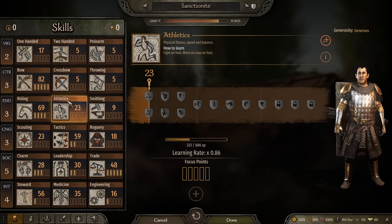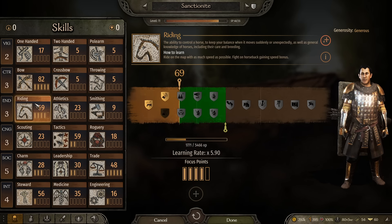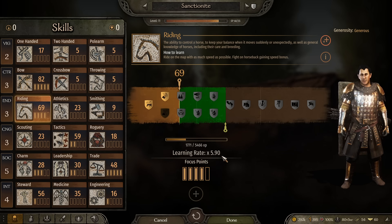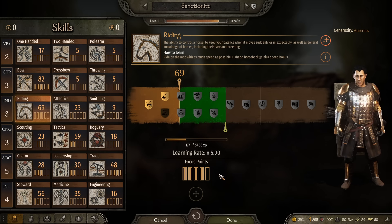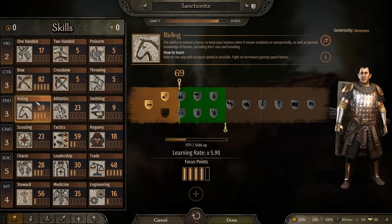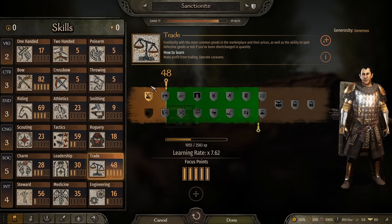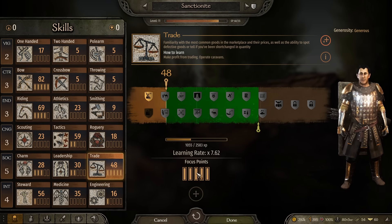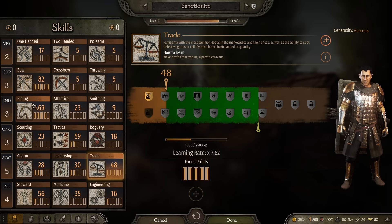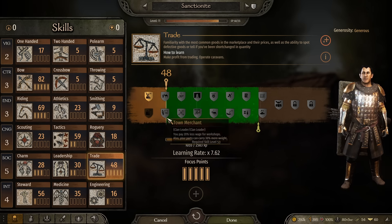Athletics, for example, has various passive increases that control how your character moves and your speed. The second aspect is focus points — focus points increase the learning rate by a multiple. Stacking up focus points in things you're going to use a lot is very helpful. I'm going for bow and riding since I want to be a horse archer this playthrough.